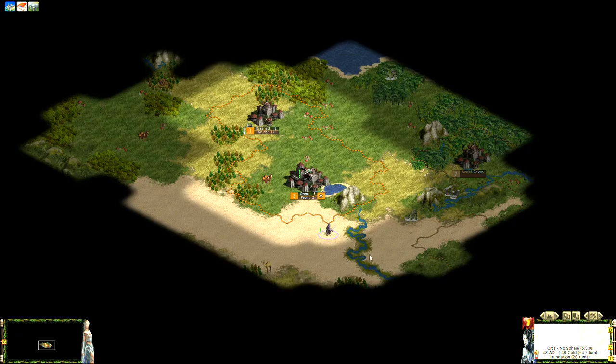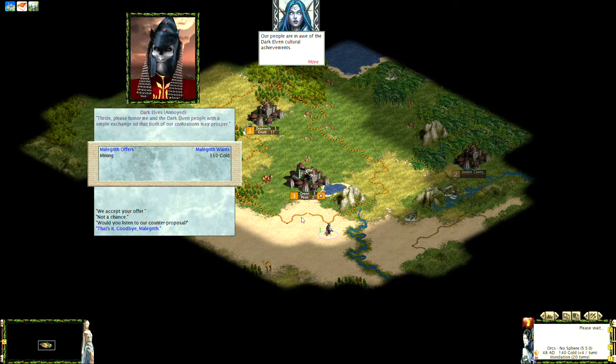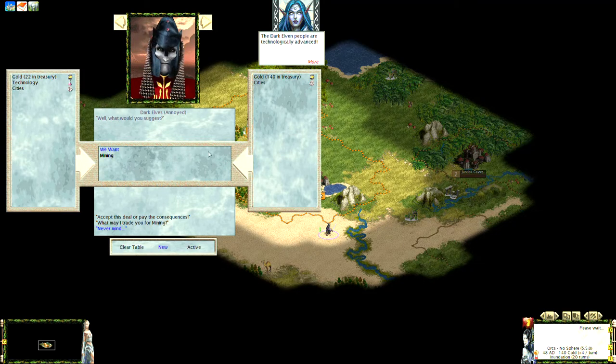On the next turn, Maligrath from the dark elves is offering me Mining for 110 gold — but remember, this isn't the optimal deal. Using the trick we learned earlier, take that off and go to lump sum; the mod will automatically route it to 103 gold, which is the lowest offer Maligrath will actually accept. If I offer 102, he'll deny it — 103 is the lowest token.